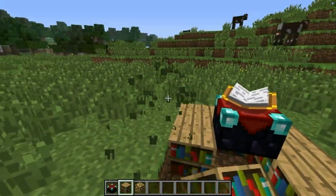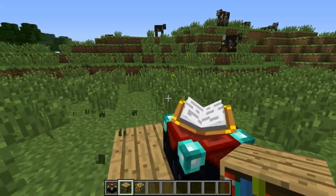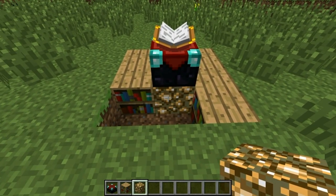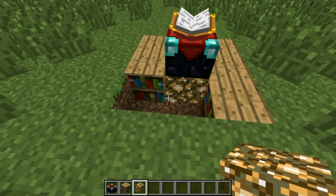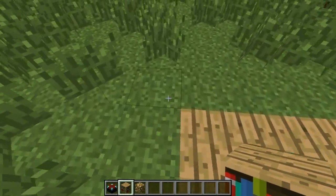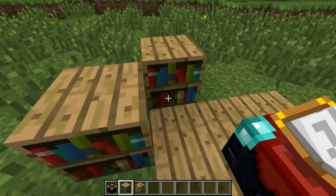But that's what a lot of people seem to do and it seems to work quite well. However, I've also seen people put glowstone blocks underneath the actual enchantment table itself, so I'm going to be trying various different things today.